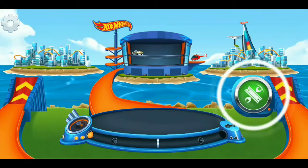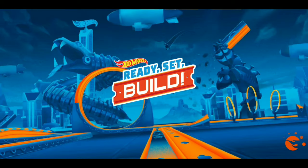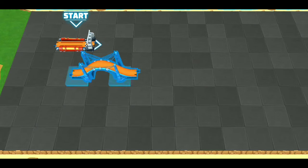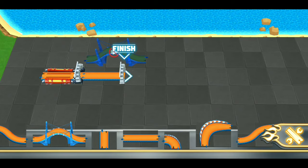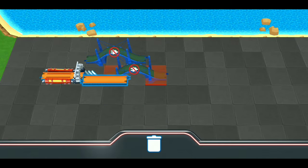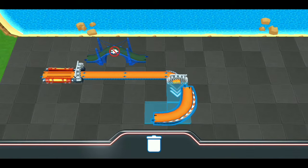We'll check out your garage later — I've got something much better lined up. That's a ton of track pieces! Connect them to your launcher and get building. See that big arch over there? That's your goal. It'll move with you as you build your track.